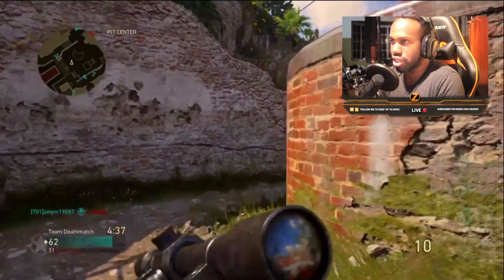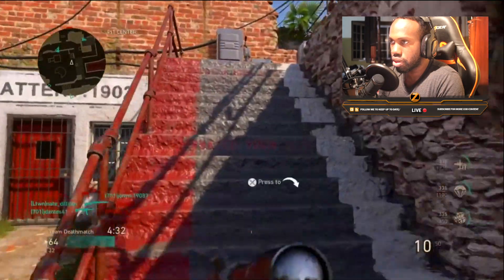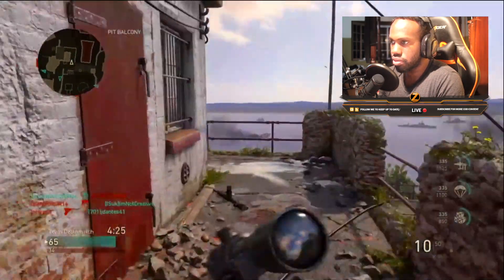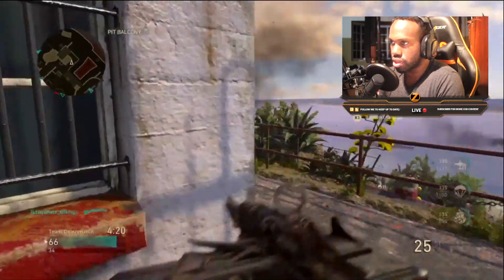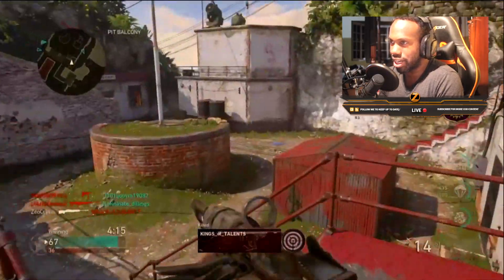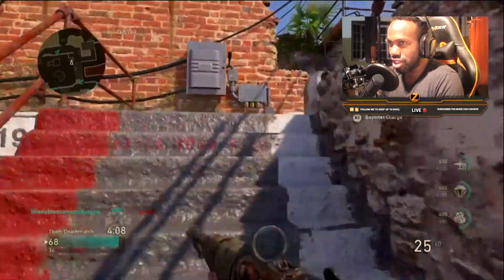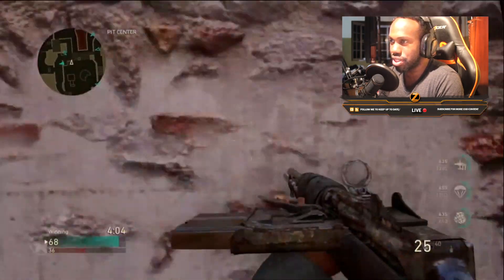Oh, the sniper right there - this sniper is actually good, it's like an automatic sniper, semi-automatic. I thought it was like a STG for some reason. This gun - for some reason I'm just not really good with it. Walk into that, got you. There's a class setup I need to try with this weapon - one of my online friends told me about this class setup but I haven't tried it yet, I need to go give it a try.